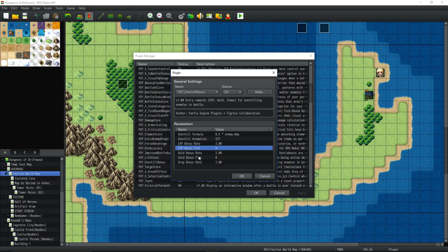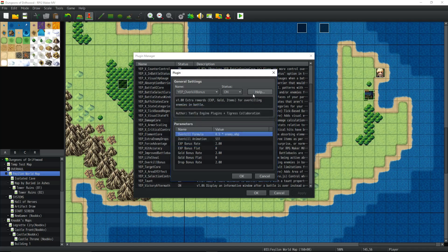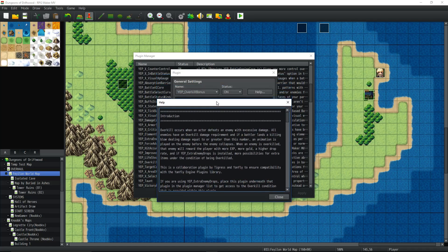If you want to change the formula — like how much HP damage is required to trigger an overkill — say you want to require dealing double the enemy's max HP, you would just change this to '2 * enemy.maxHP'. That's a simple way to go about doing that. Anyway, check out the help file, and get this plugin — I'll put a link in the description below to the plugin.